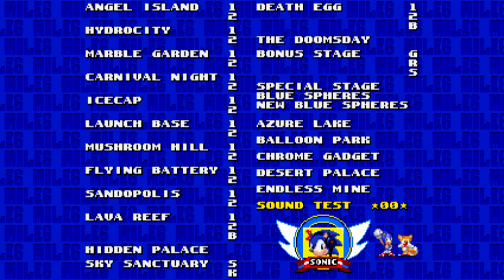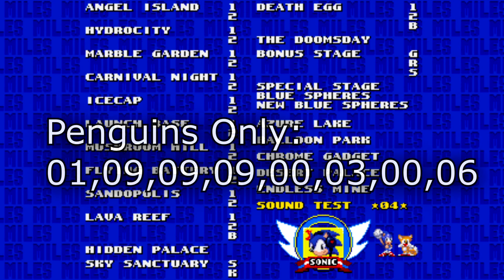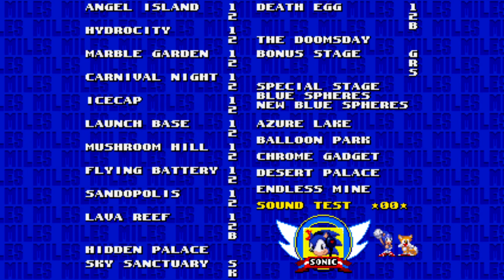Earlier we looked at the squirrels-only cheat code. If you want the penguins version instead, you type: 1, 9, 9, 9, 9, 0, 3, 0, 6.